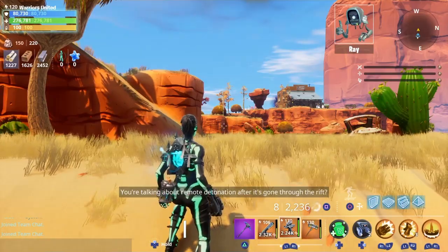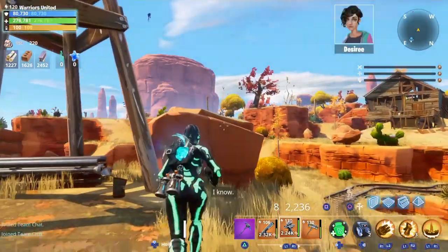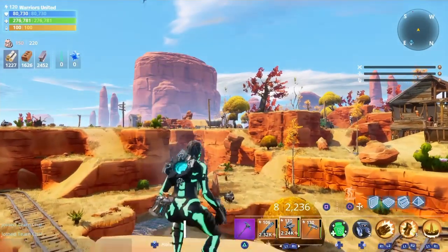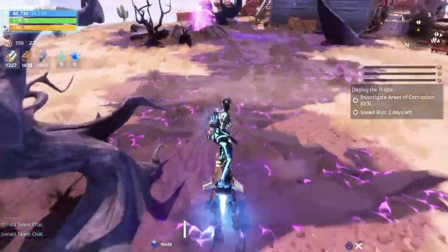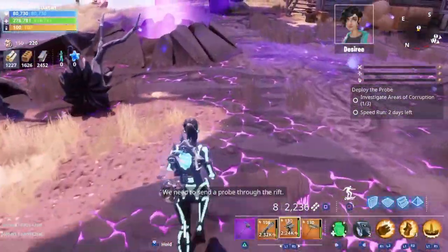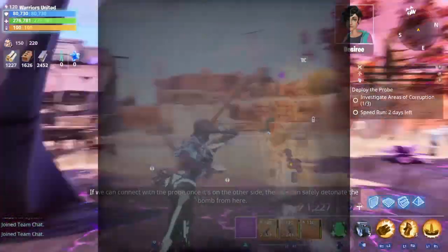Once they've finished talking about the negative stuff and so on, what you're gonna do is go to the corrupted areas one, two, and three and try to jump into the purple thing in the middle of each corrupted area, just to make sure it works. Then go to all your corrupted areas.